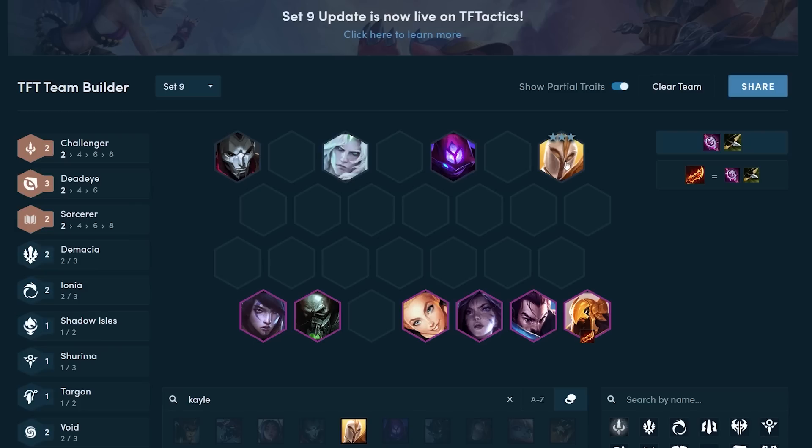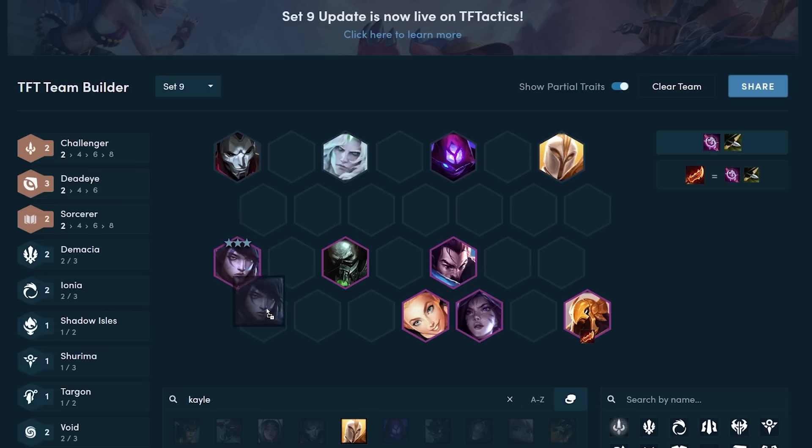Kayle uses attack speed really well and transitions well into Aphelios, Zeri, and Azir. Malzahar uses AP really well and is great to transition into Azir, Kai'Sa, and Lux. Viego uses AP really well and Titan's, BT, and bruiser-ish items, which are really good on Urgot and Yasuo. Jhin uses attack speed and AD items really well, which is great on Aphelios, Zeri — since Zeri already gets decent AD from Gunner — and also pretty good on Yasuo.